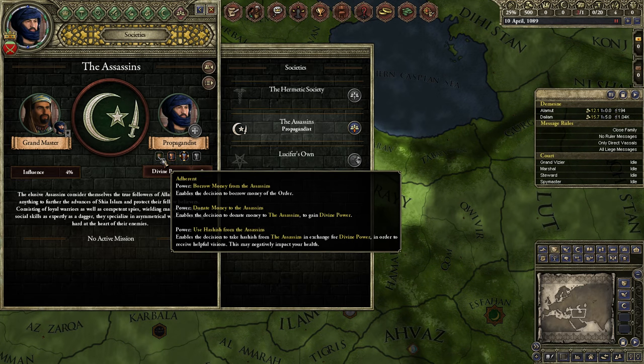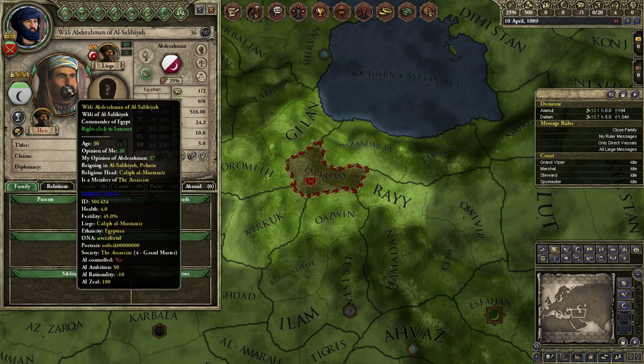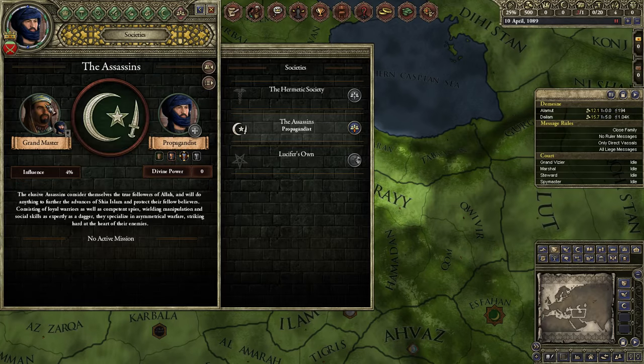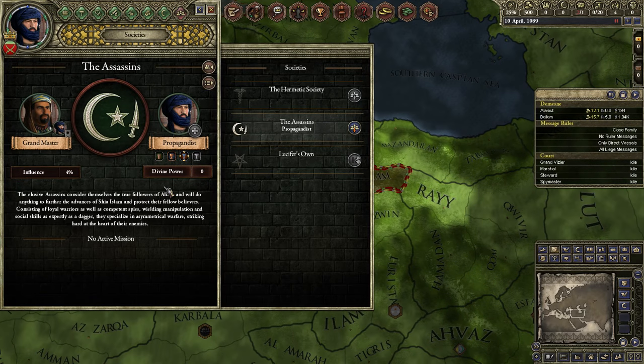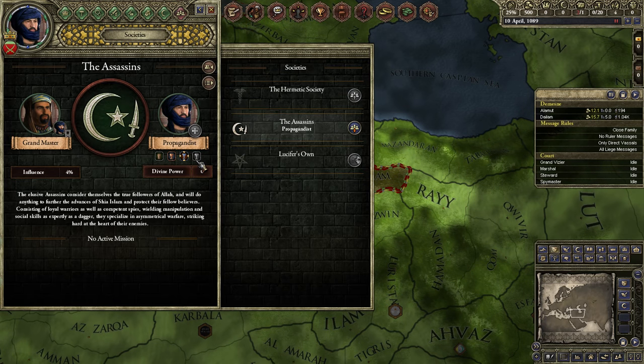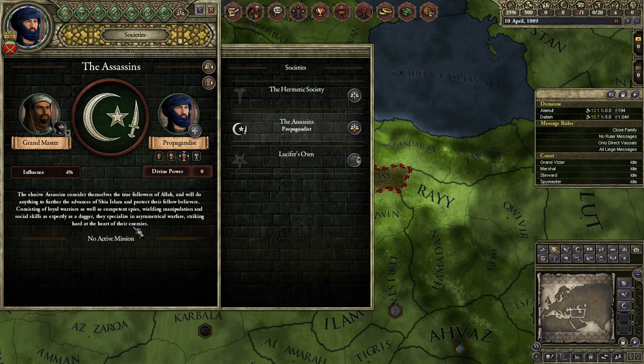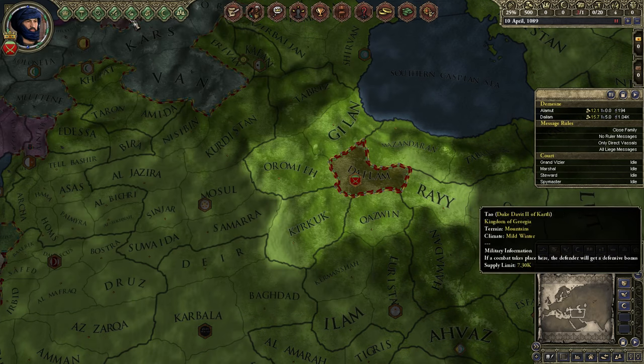But for the series I want to do, this is amazing, because all you have to do is kill this person and you're immediately the ruler, the leader of this society, and you get all of the great options that are associated with it. So this is how you become the headmaster of the assassins and you can also play as the Holy Order.